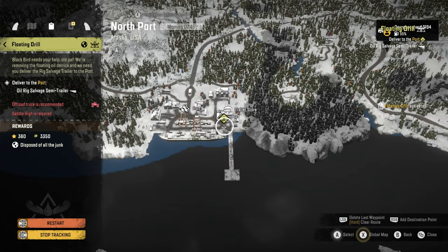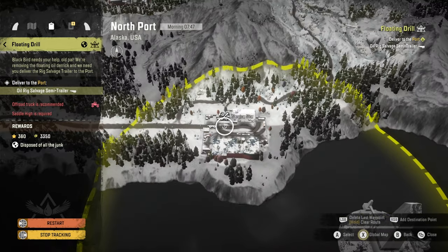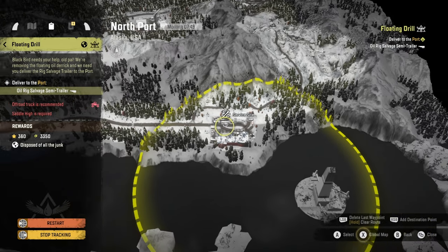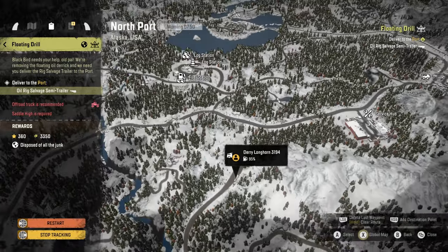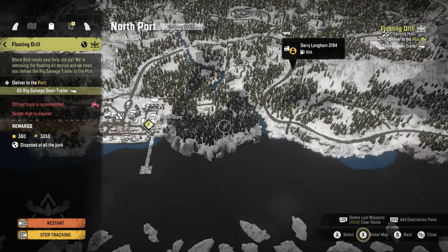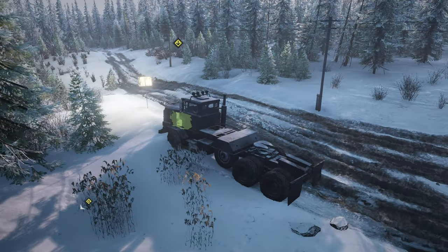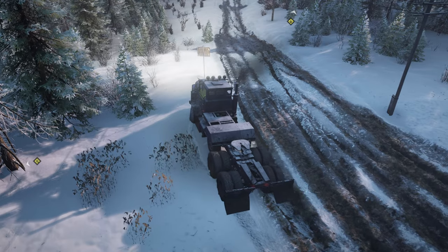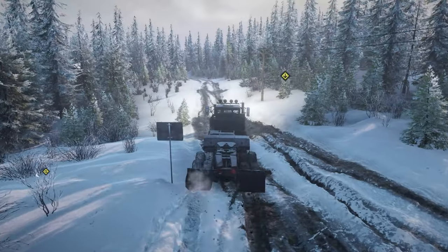We've got to get the oil rig semi-trailer, which is here — apparently we haven't located it yet, but we have. We've got to bring it along, around here, up and round and down, and just deliver it to the port. Nice and easy. It looks so simple, but sometimes this can go all kinds of wrong. We're going to do our best and we are going to be successful.